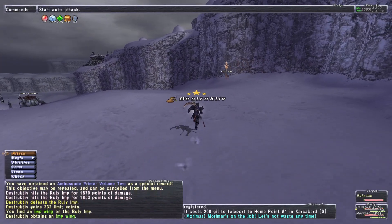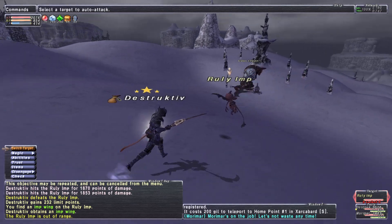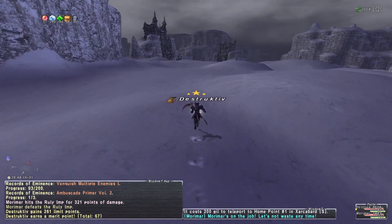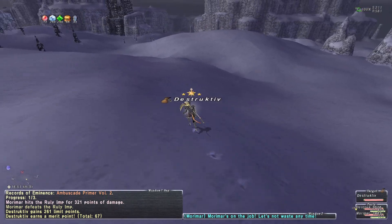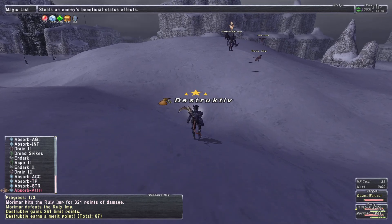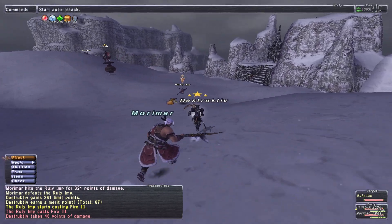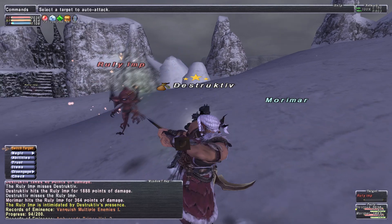I'm actually kind of looking forward to the Adoulin missions, because I do like Morimar — I have no idea, I'm guessing he's Adoulin. Same with that vampire guy, is it Teodor? He seemed pretty cool. Can we get to him? Oh shoot — family friendly! The magic pot looks funny as a mount.